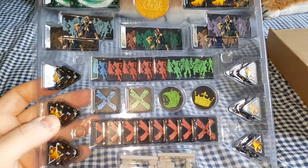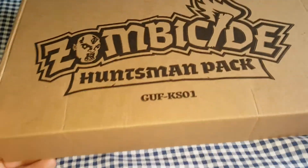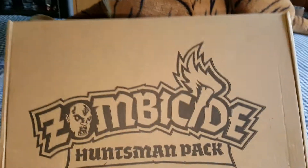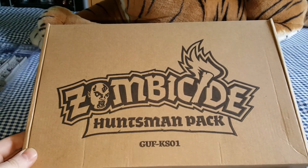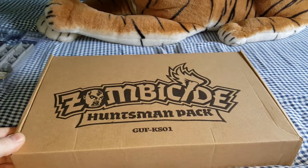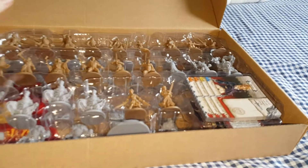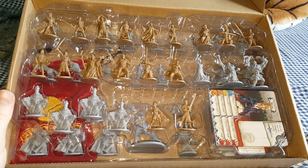I'm not going to take these out — you can see what they are. Basically this video is mainly to show off the Huntsman Pack. The miniatures inside here are either Kickstarter exclusives or some of the stretch goals that you get. And inside, if we open it up, there's two trays of miniatures and a couple of other little things in there.